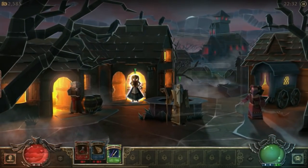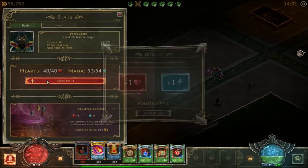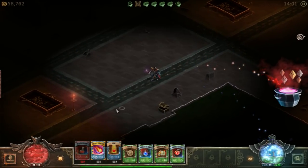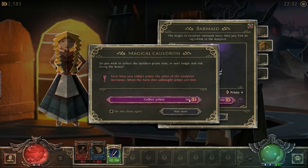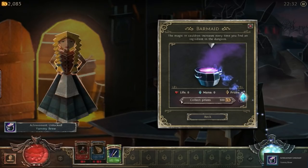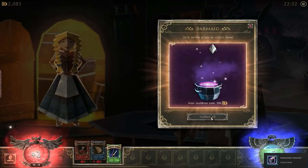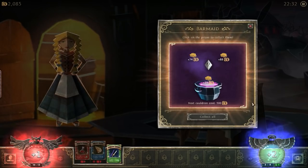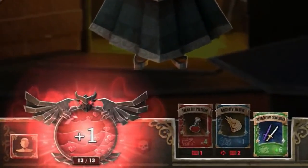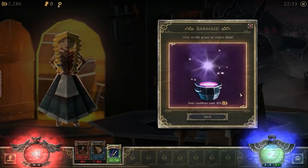Another particular feature is the cauldron. When you level up, you can choose to put a point into mana or life, and what you don't choose goes into the cauldron. During your adventure, you'll also find items that go into the cauldron. Three bronze prizes make a silver one, and three silver ones make a gold one. Whenever you want, you can go to the barmaid and claim your prizes — you get the stat you didn't choose, plus the cauldron prize.